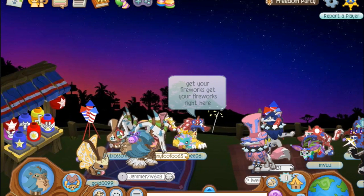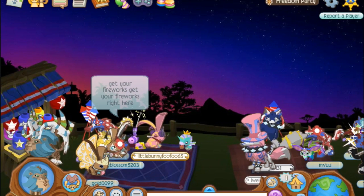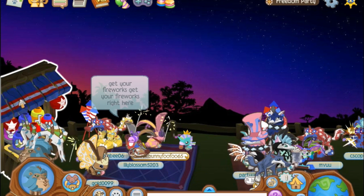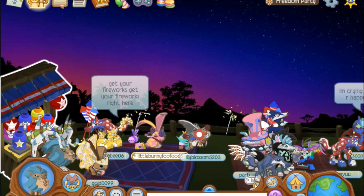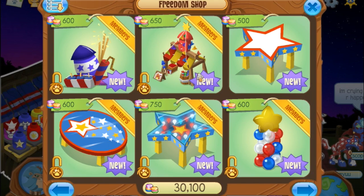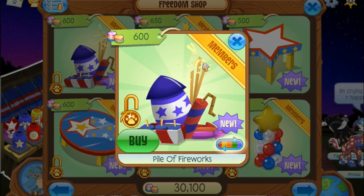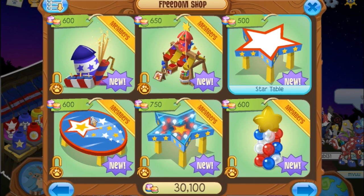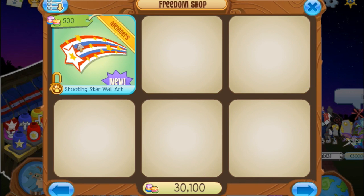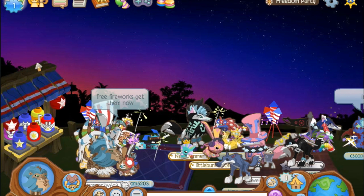If you come over to this side, you can get fireworks or little sizzly things — yeah, that's what they're called. And in here they have pile fireworks — I don't think they do anything though. They also have a firework stand, star table, shooting star table — none of these change color I don't think — a star-like table, balloon column, and shooting star wall art.